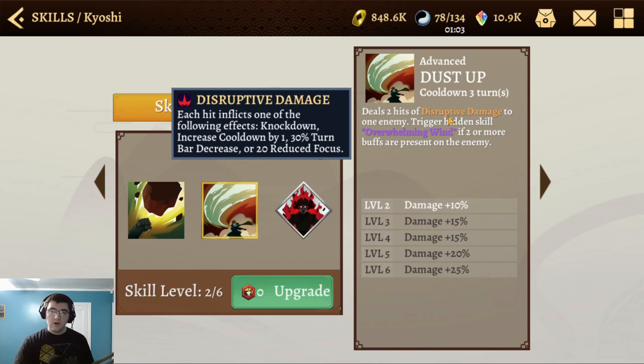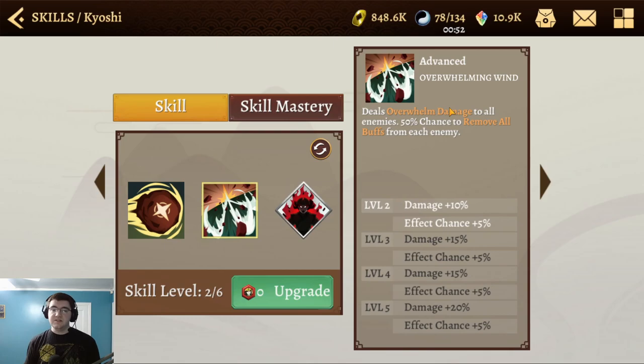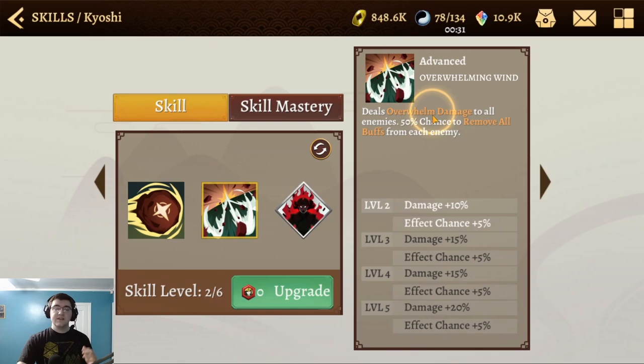The hidden skill Overwhelming Wind deals Overwhelm Damage to all enemies with a 50% chance to remove all buffs from each enemy. Overwhelm Damage inflicts the target with their own element for one turn and decreases their turn bar by 15%. So if you hit a Firebender, they get the fire element debuff; an Airbender gets the air element — showing how she's the Avatar, Master of All the Elements.